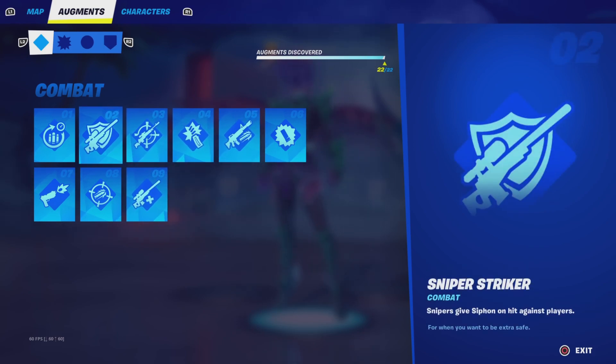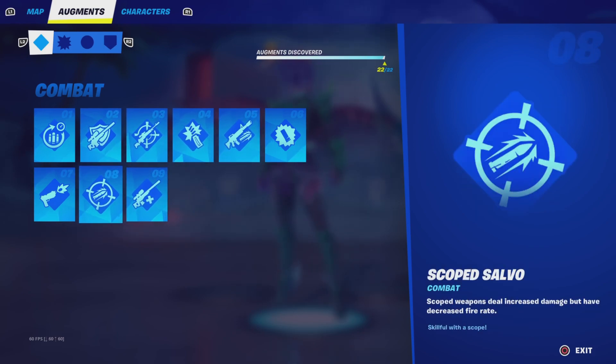Scoped Salvo, where scoped weapons deal increased damage but have decreased fire rate. This is good because the SMG, the twin mag AR, marksman rifles, and snipers are all affected. Since snipers are bolt-action with one shot, it just increases damage with no fire rate penalty. For the ARs and burst weapons, they shoot very fast in this update, so decreased fire rate helps with accuracy and helps you conserve ammo. Scoped Salvo is one of the best — I always use it every game and you can really tell the difference.